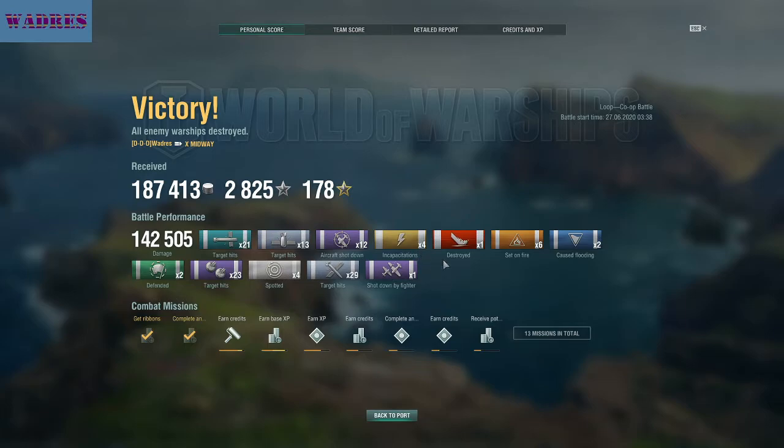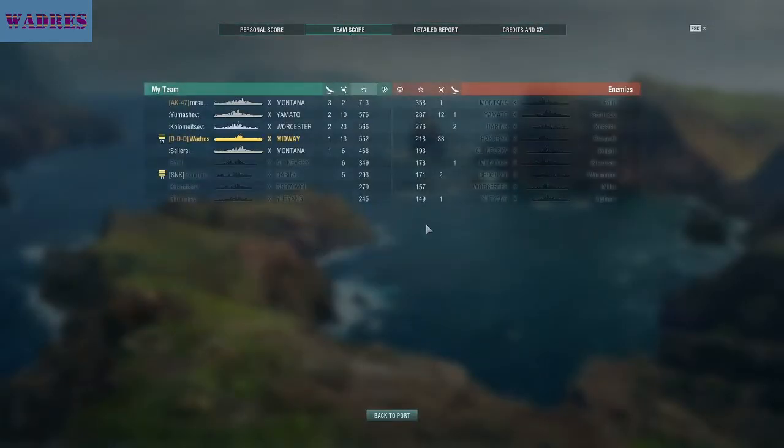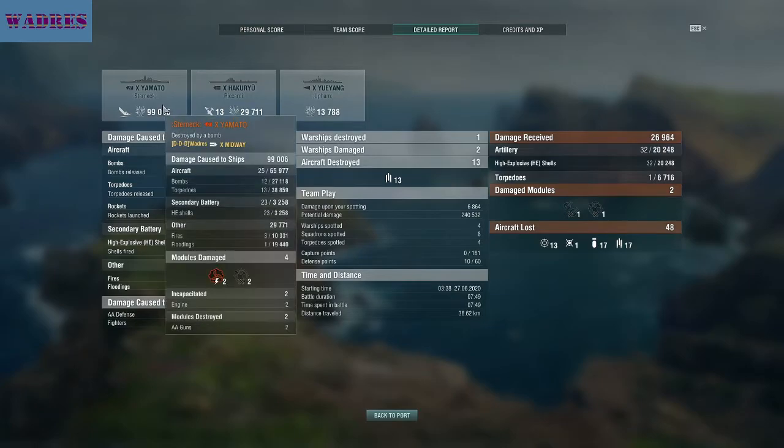For all of that work, you would think I actually got a reasonable position in the team score. Well, that's not happening. 552 base EXP for all of that work that I did, basically saving my own ass. I killed the Yamato entirely on my own, did the majority of damage to the Hakuryu and the Yueyang, and the Montana on the other side of the map — granted he was on the other side — all of that work, and I barely get fifth place on the team. Hardly seems worth it.